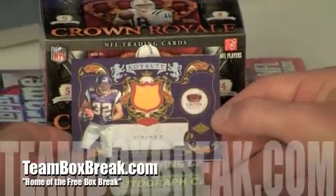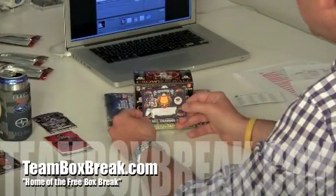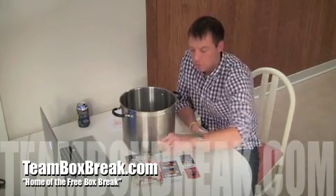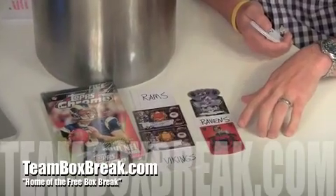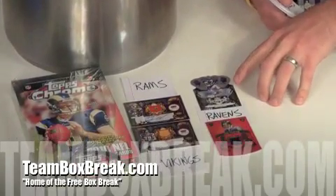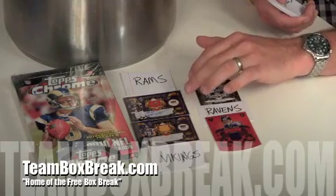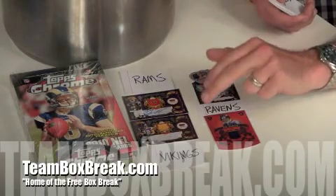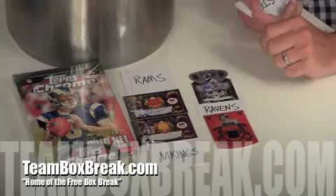Give us a second to get all our hits straightened out, then we'll put all the names into a pot. Anybody that didn't get a hit, we'll throw you in for this raffle. Here's the raffle for the free Topps Chrome Hobby Box. These teams are not eligible — they each got nice pulls. The Ravens actually got two: the Joe Flacco jersey and the Ed Dixon autographed rookie card. The Rams got Marty Gilliard's nice autograph, so they're not eligible. The Vikings pulled the Toby Gerhardt jersey rookie card, so they're also not eligible.